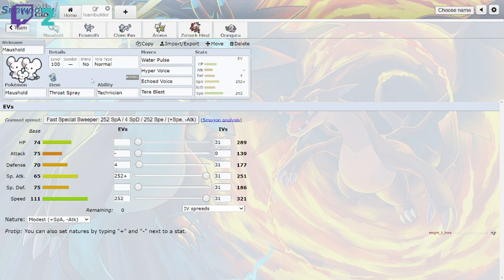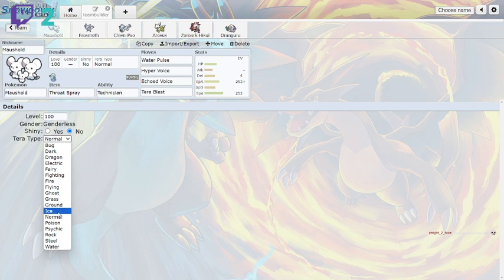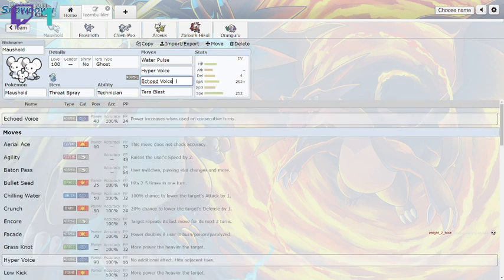The special Meowscarada runs max special attack, max speed, Modest nature, with Forewarn defense. It has a Throat Spray with Technician, Tera Normal — Water Pulse, Hyper Voice, Echo Voice, and Tera Blast Normal. This was actually meant to be Tera Ghost so I could counter ghost type threats. The strategy is: use Hyper Voice to activate Throat Spray, then spam Echo Voice — Technician is the only way to make this set work. I managed to get the sweep with it.